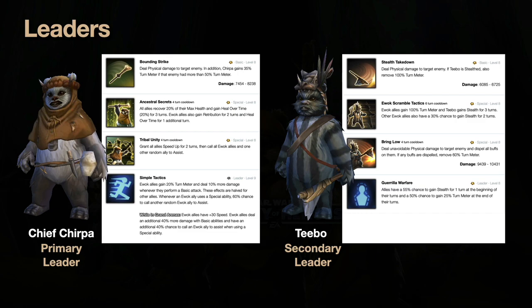His ability Bring Low removes all buffs from the target, deals decent damage, and has a chance to remove 60% turn meter if any buffs were removed — which is good. His leadership gives a better-than-half chance to put any Ewok into stealth at the start of their turn, with a 25% turn meter gain chance. But compared to Chirpa's leadership — where you can guarantee 20 turn meter via targeted assists — Teebo's leadership is far less reliable. Chirpa is leaps and bounds the better leader.